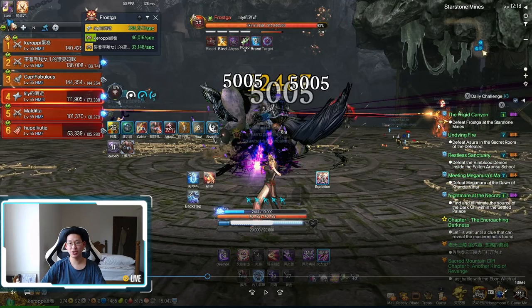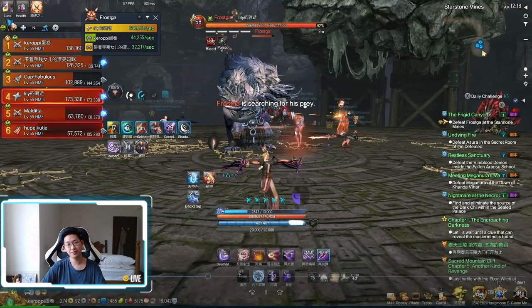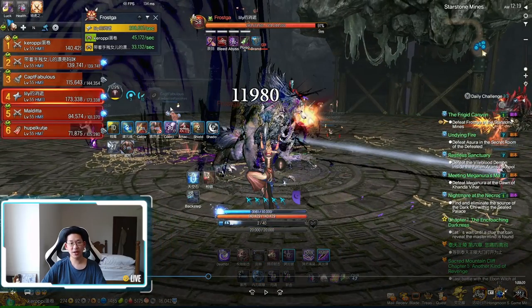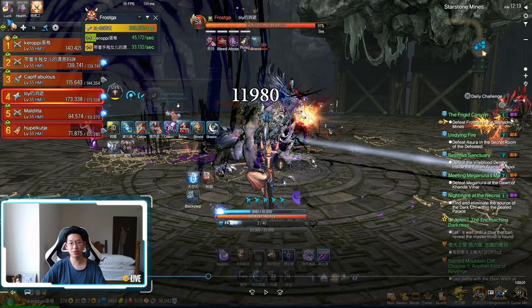When you have this buff, you want to stay away from the party because it does a DOT attack and it burns players that are close by. You want to stay as far as possible so you don't stand too close to your teammates. Once the boss hits around 90%, he will start searching for his prey. The moment this sign comes up, he's going to target the two closest players and freeze them. You can see that he shoots two ice cubes — one going to the assassin and the other to the kung fu master.